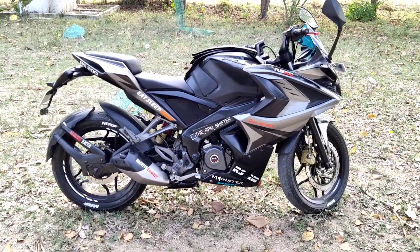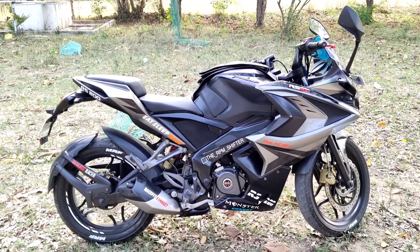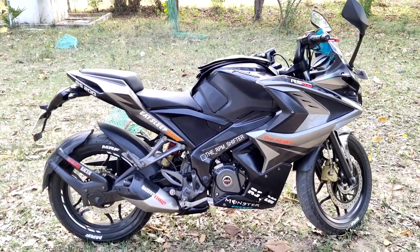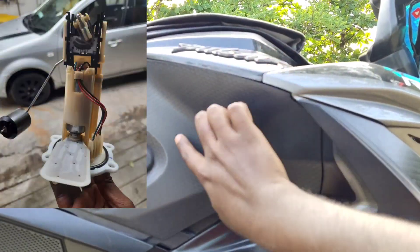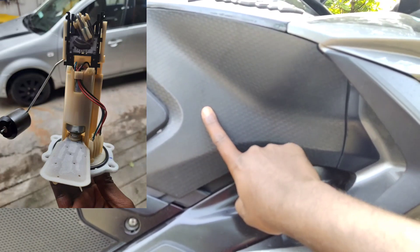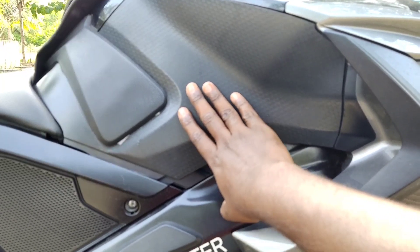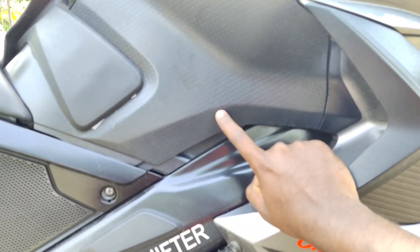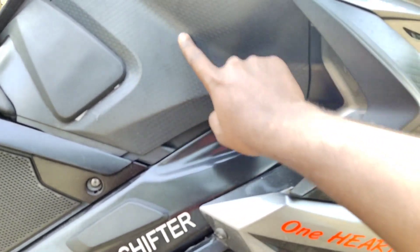There is dust in the middle, so the injector is very good. The bike starts with power, but there is a missing problem. So there is a fuel filter in the bike. First, there is a fuel pump in the tank, and there is a filter in the fuel pump. There is also a filter in the tank.